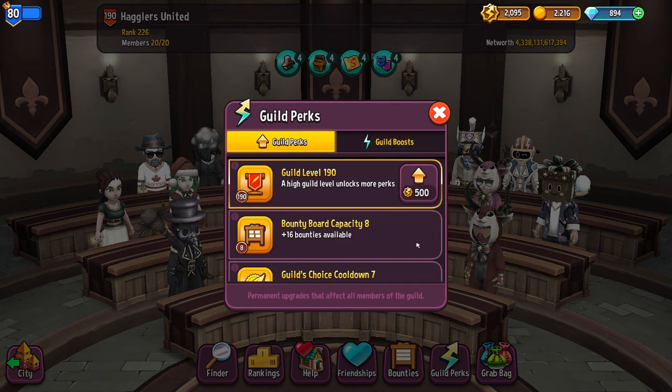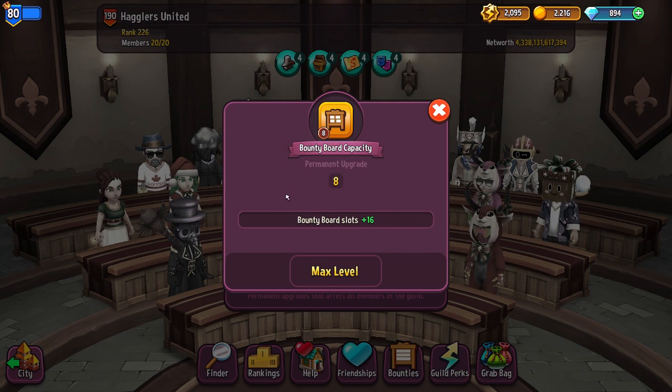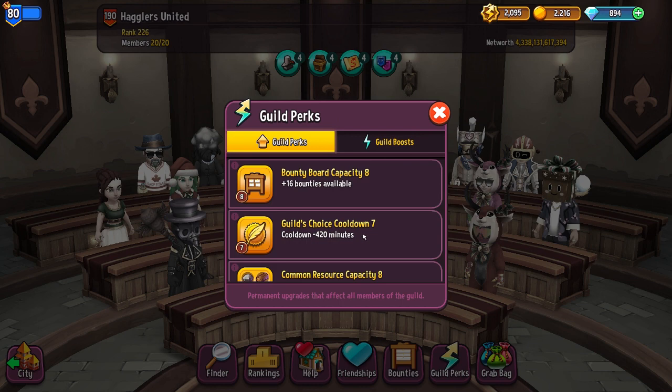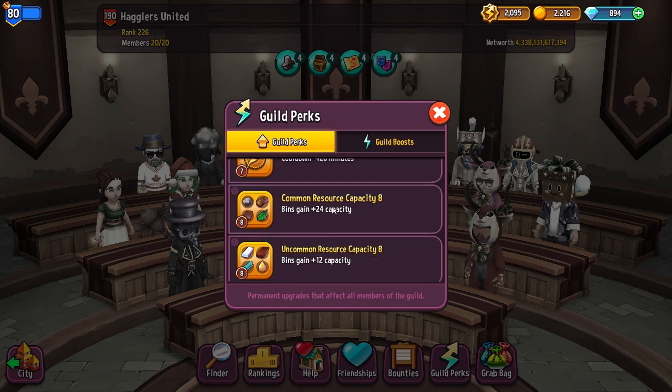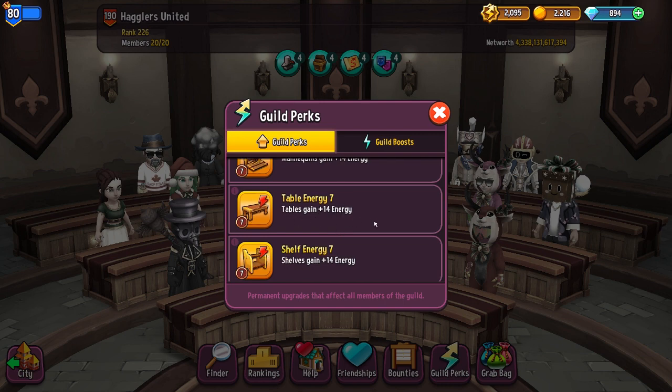That all goes into guild perks — this is how you upgrade your guild. We have an upgrade available; we're at 190. You get different perks when you pick upgrades: this one adds bounty board slots, giving an additional 16 bounties to pick from every day. Then we have cooldown reduction and a bunch of others. The important ones are resource capacity and technical energies, which help increase your maximum energy — very important.